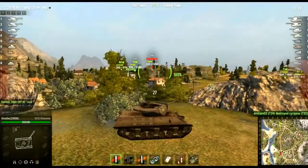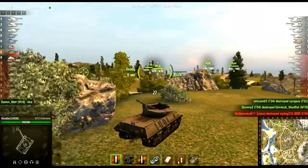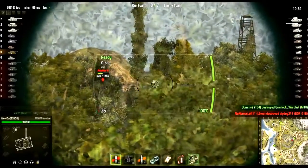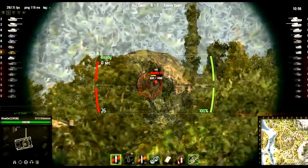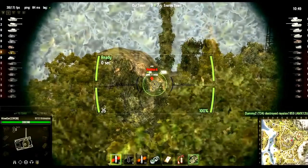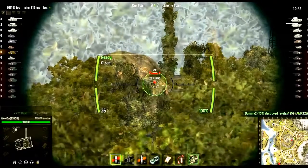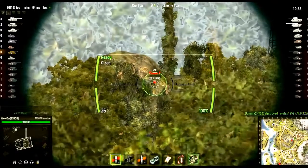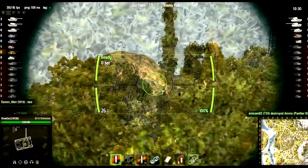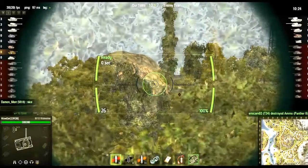I'm still cruising in the Wolverine — I unlocked the Hellcat from it and now I'm working toward the Slugger. I really enjoy the American TDs with turrets, they're awesome and work well for my play style. I'm still struggling with the fixed gun placement on the front for the German and Russian TDs. My biggest issue is when you zoom in, you can only go so far and then have to zoom back out, turn the whole tank, and zoom back in.